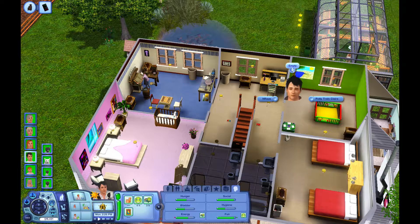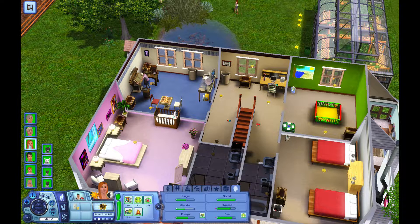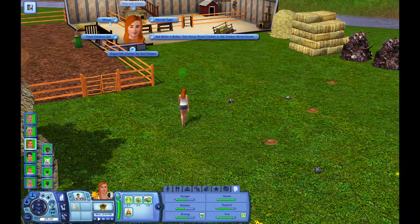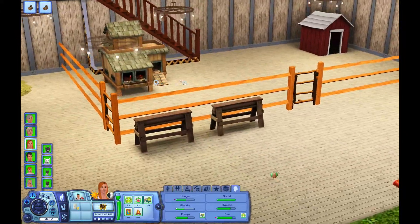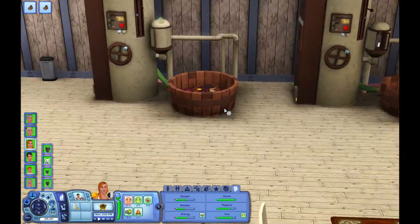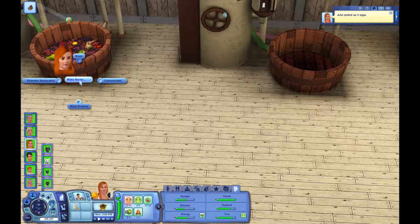Somebody took Claire out of the playpen — that's good, I guess. But we do need to potty train her, so maybe we could get Gustav to take her upstairs to potty train her. I don't think she's fully potty trained yet. Since you're not busy right now, why don't you come down here and harvest your eggs and feed the chickens. I wonder if you don't feed the chickens if they die — I don't think they do, but I'm not 100% sure.